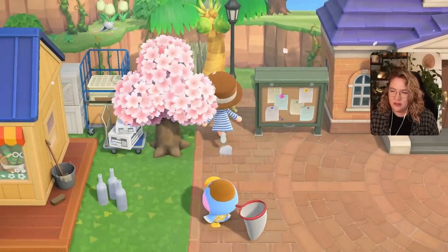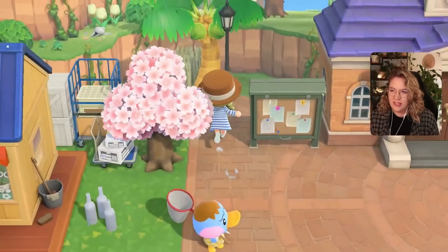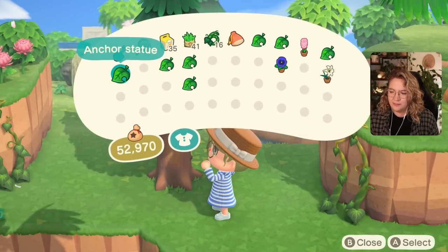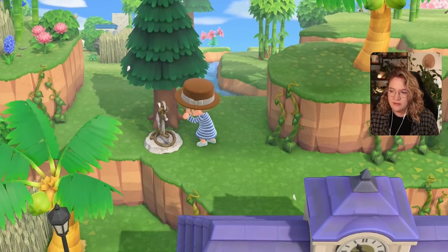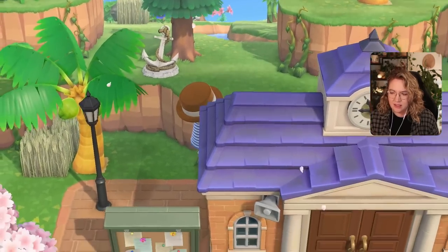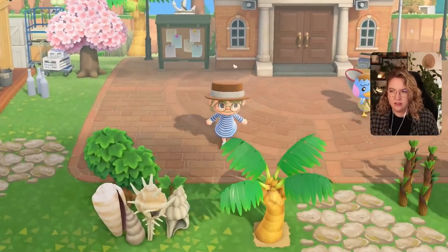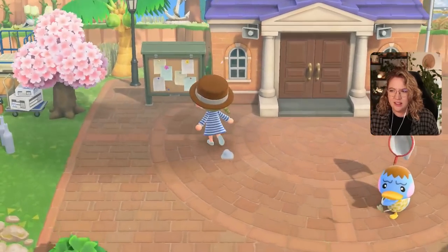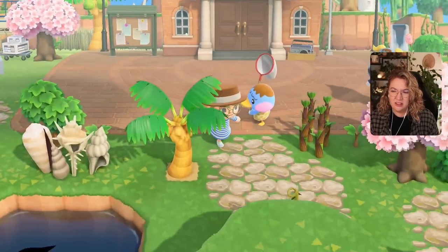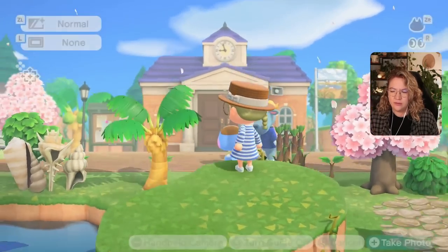Anything too obvious is just going to look weird. Can I maybe place it in front of this cedar tree, halfway in front of it? You wouldn't see it from the platform, but you would see it just walking past it — maybe that's good enough for what we want. It needs something behind it to block the sky a little bit more, but maybe that's better.